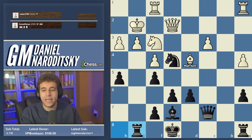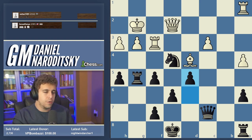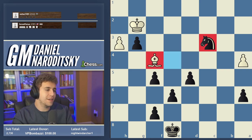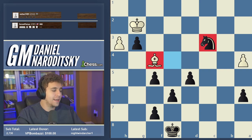Regarding the rook exchange at the end: I hesitated briefly because knights are the worst piece at stopping a passed pawn — especially a corner pawn. The h-pawn is the notorious enemy of the knight. Anytime I'm leaving myself with a knight against an h-pawn I'm naturally hesitant. But in this particular instance the king is so close to the pawn that it doesn't matter — you can just park the king on h7.